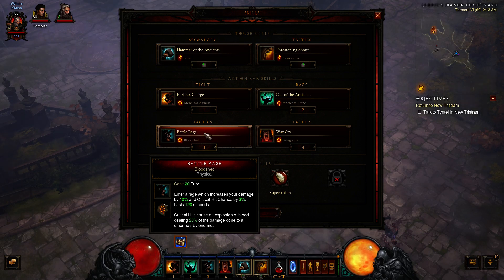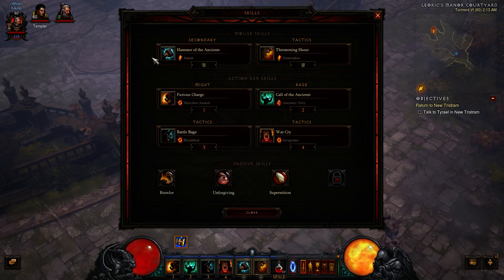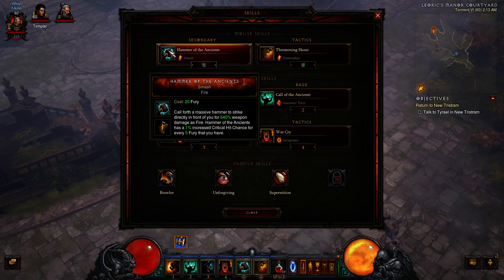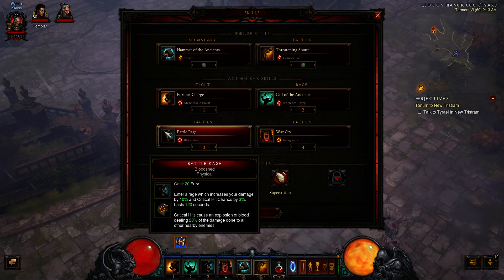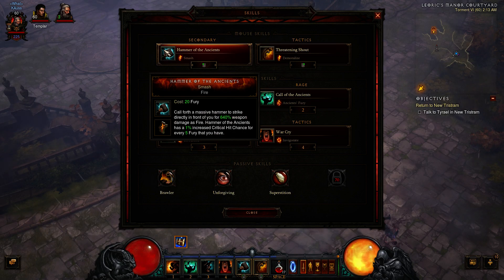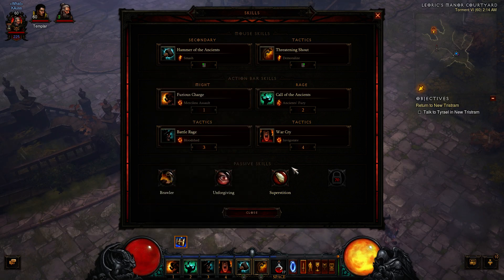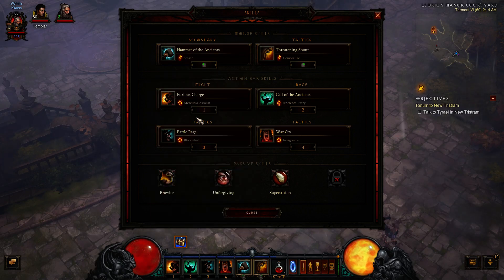Battle Rage — Bloodshed. A lot of people are now putting this in every build. I've been using it since PTR — Hammer of the Ancients and Battle Rage is a great marriage. Bloodshed procs on crits, and what gives you the most crits? HotA, because of built-in crit chance. The proc spreads 20% of damage dealt to 20 yards out — and what gives the most damage? Hammer of the Ancients. It just causes gobs of explosions — better than Rend for fighting Elites.